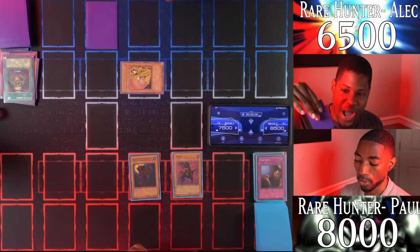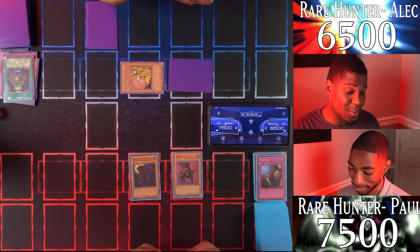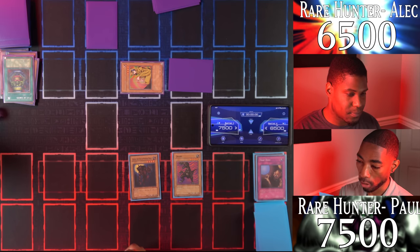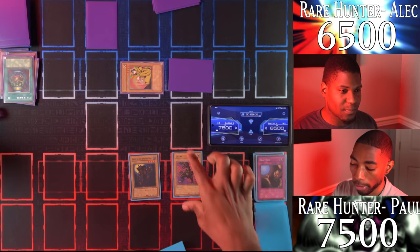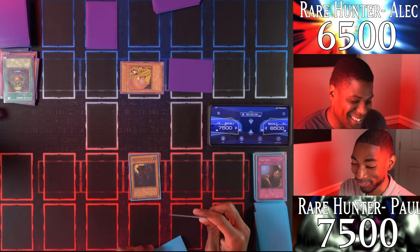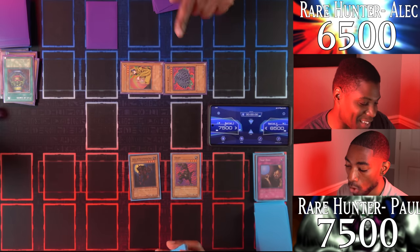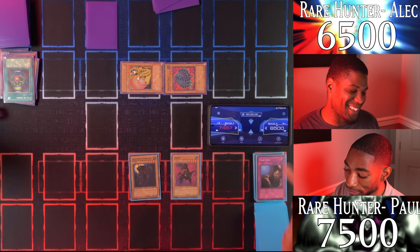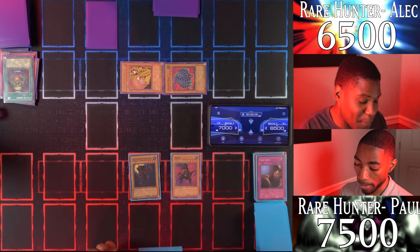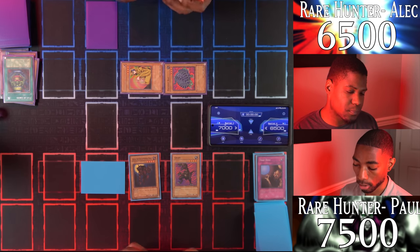My move — I draw. My Uribe is going to use its claws. I enter the battle phase and attack your set monster with 1500 — Prevent Rat, 2000 defense! I see how it is. We can't hit with the fat monsters. I'll set a card face down and pass turn.